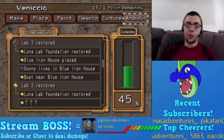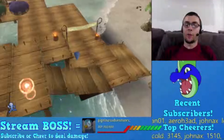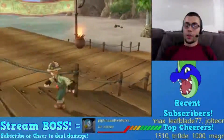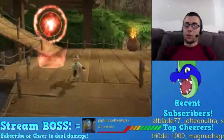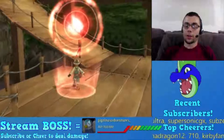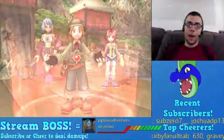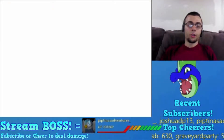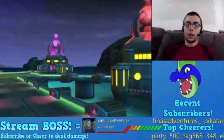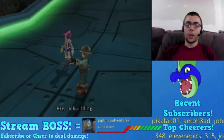Also apparently I restored Labs Three and Four as well. Oh well - there's no way I can undo those. Labs One and Two are the only ones I know for sure have cut scenes tied to them. Three and four are just kind of there. So we restored Lab One - hey, a building! Let's go check it out. There's actually three buildings, Max.